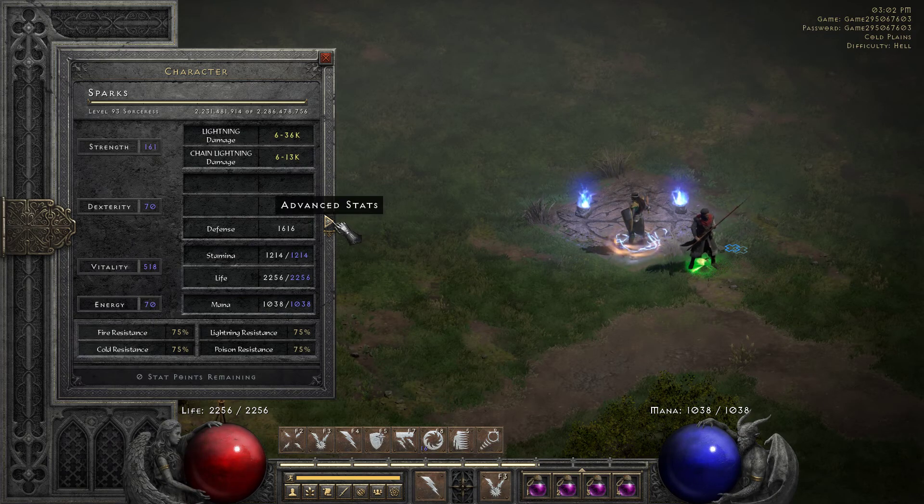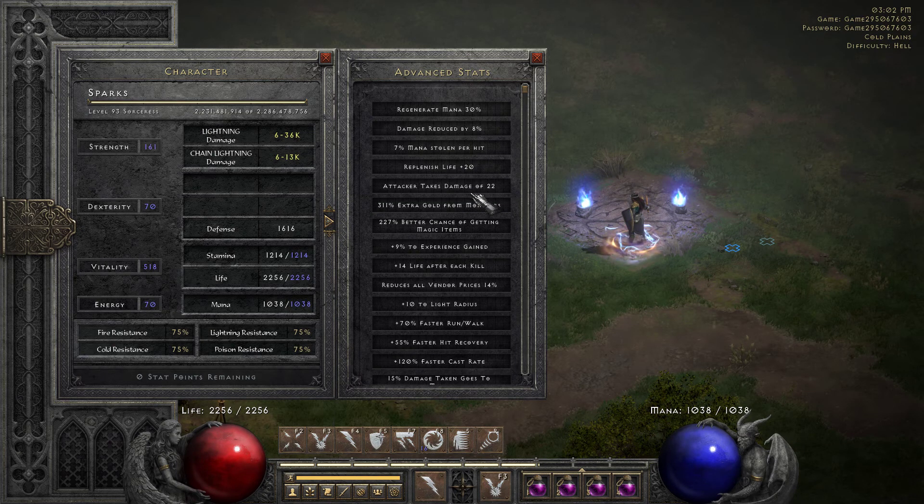Yeah, 36 and 13. With a Skill Shrine, Lightning goes to 41k and Chain Lightning to 14. So I think it's overkill, but I like that damage output for kill speed.